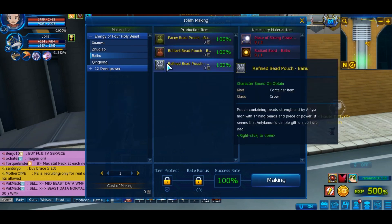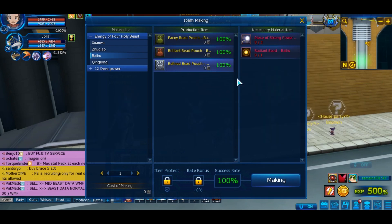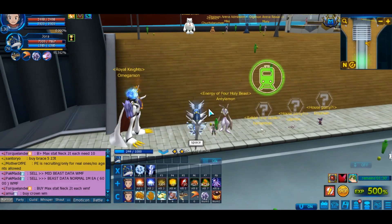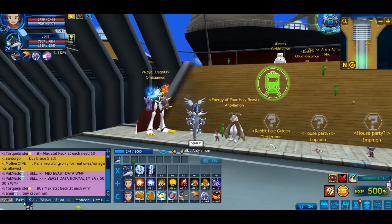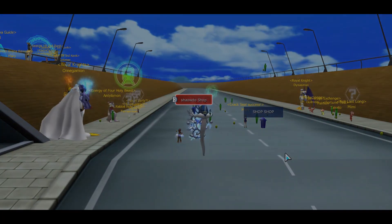When you defeat the final room bosses, you will be able to craft the last Refined Bed Pouch Baihu, which will give you the Refined Bed and the mega clone set box. With the Refined Bed you get another sub-quest from Antilamon that gives you King Lomon's Advent — a Level 5 King Lomon's. With that you will have obtained all 5 holy beasts. Next week we'll be covering the earring and the last quest to get Fang Lomon's Shame. Subscribe if you don't want to miss that — thank you very much for watching, see you in the next video.